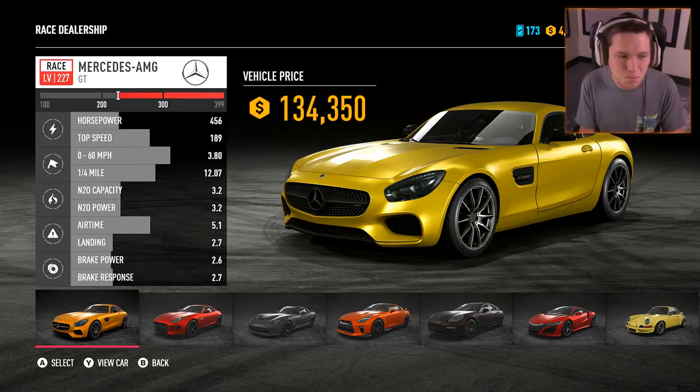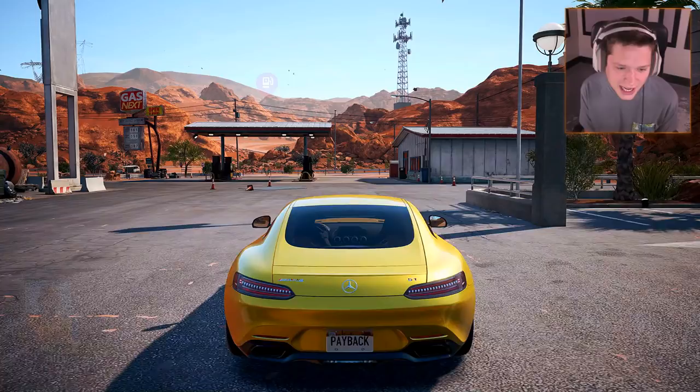What's up guys and welcome back to Need for Speed Payback. Today we are going to be buying and building a brand new Mercedes AMG GT. Check this thing out — 456 horsepower, 189 top speed, 3.8 seconds zero to 60 and a 12 second quarter mile. This thing is an absolute beast.